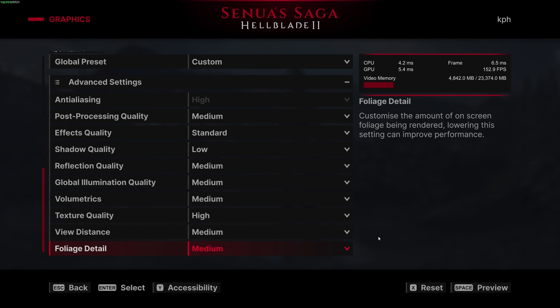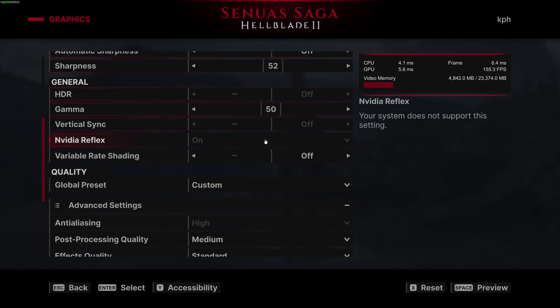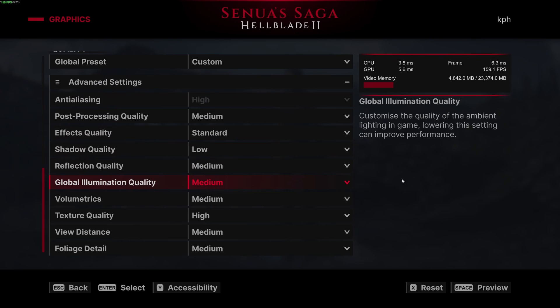So that's pretty much it for Hellblade 2. I feel like the game is fairly well optimized, and they'll likely push patches after launch. If you adjust your graphic settings properly, you should be able to run this game easily with upscaling techniques. If you have any questions, comment in the YouTube section — post your rig: CPU, GPU, and RAM, and I'll try to help the best I can. Don't forget to subscribe to the channel. Peace.